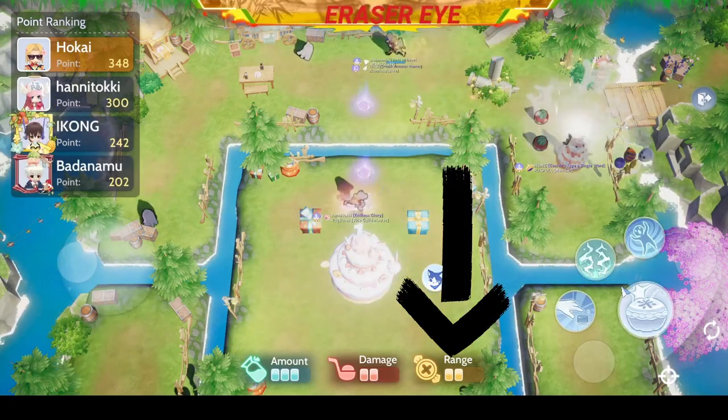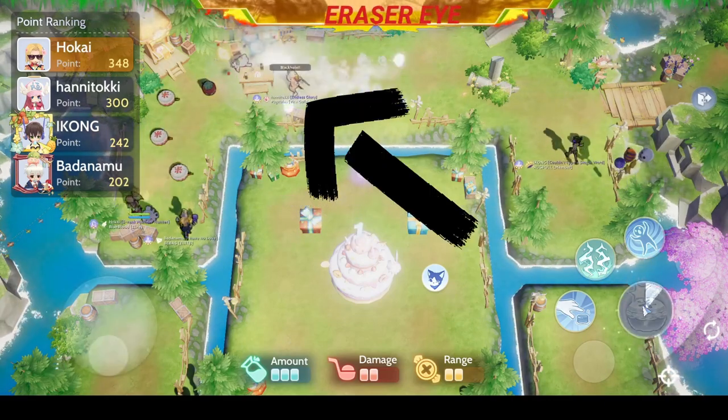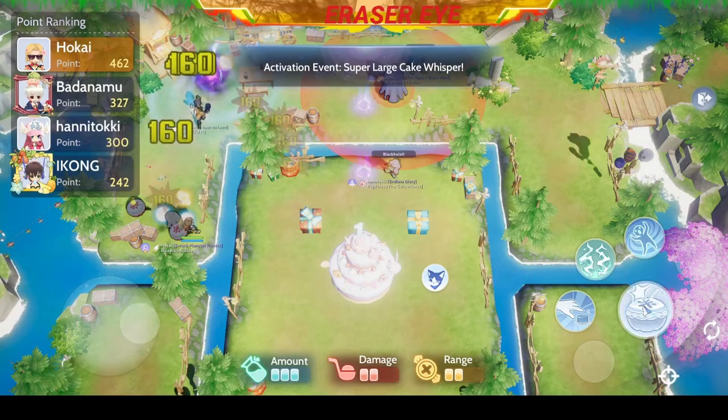Before I forget, grab some candy to increase your range. Here you'll see a player cast Black Hole. It will suck you up and damage you as well.